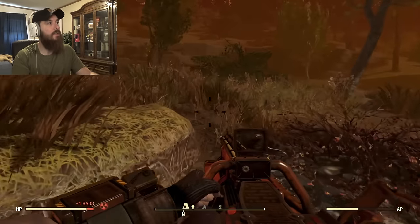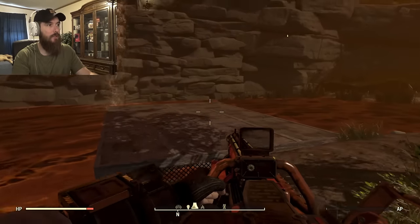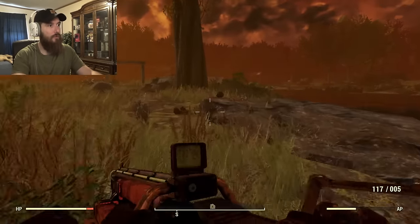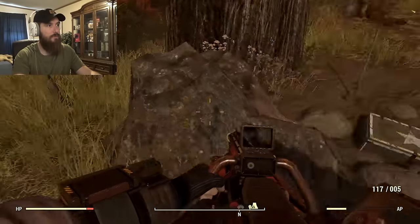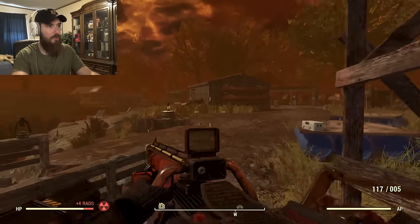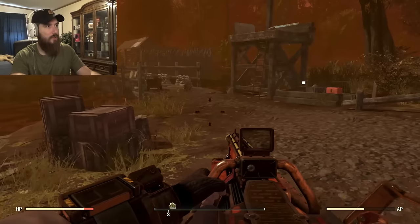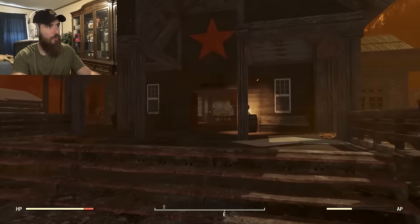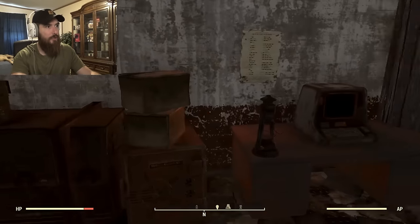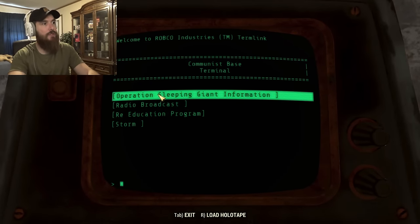This is where I set up my camp - it's a nice camp location, except for the communist bear which is kind of deadly. You can have it right by this waterfall if you place it up near there. I might make a video covering awesome areas to camp at in this new area. While we're waiting for things to respawn, I want you guys to check out some lore I found in this area. Starting off inside the mess hall - the main building you see when first entering the camp - you can find this terminal right here: the communist base terminal. On here it has a couple different entries - let's start with operation sleeping giant information.